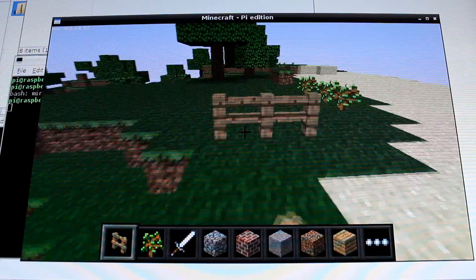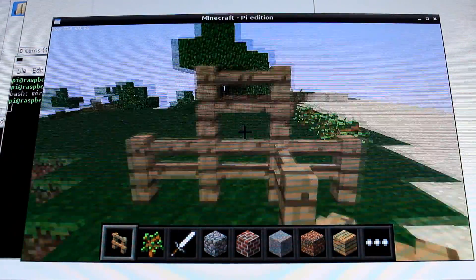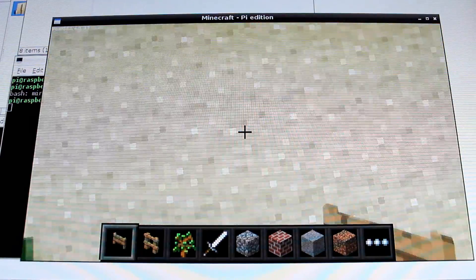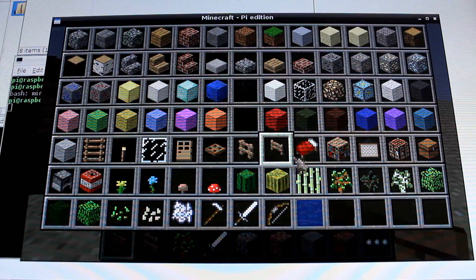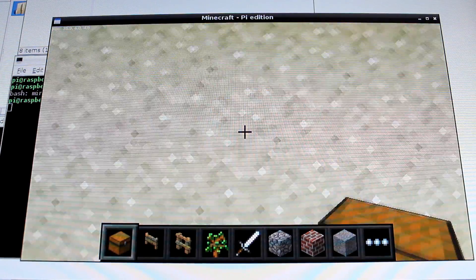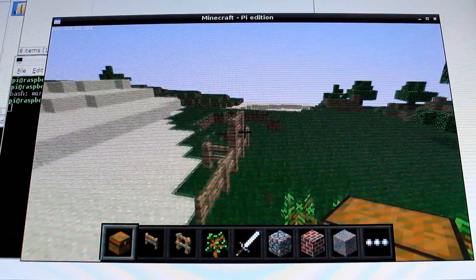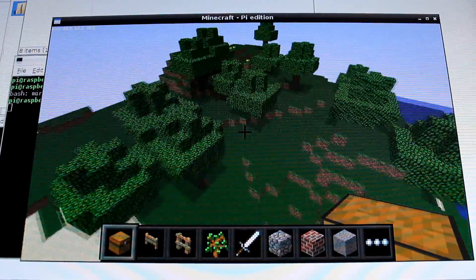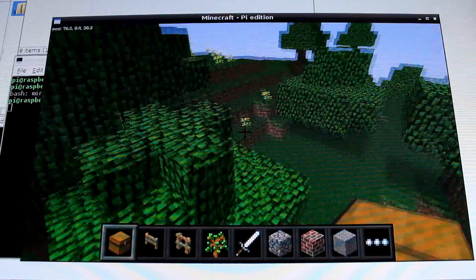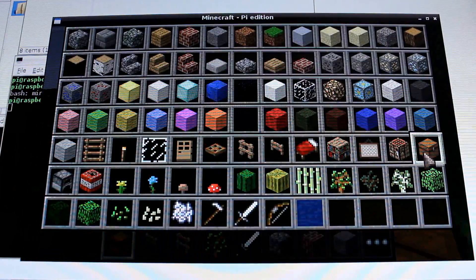So I'm gonna leave you to this video and let you watch it, cause there's really not much to say other than one of the main features of the Pi Edition is that you can use programming languages like Python and build really cool scripts that generate cool structures like houses or caves. This is gonna be really cool for people to learn programming while playing Minecraft.